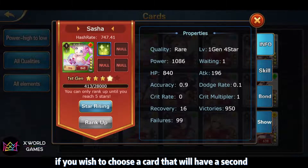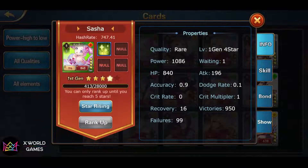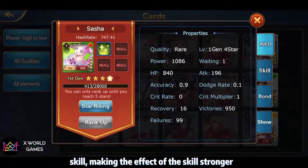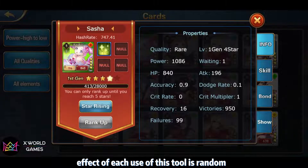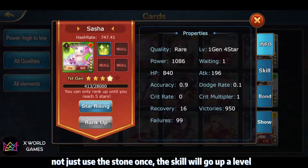If you wish to choose a card that will have a 2nd skill to help you fight better in deck battles, do not choose a rare card. The biggest difference between rare and common cards is that rare cards can refresh the 1st skill, making the effect of the skill stronger. This can be done through the reset stone in the mall. However, it is worth noting that the effect of each use of this stone is random — it doesn't simply raise the skill one level per use.